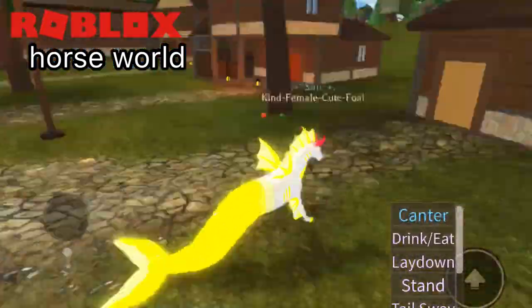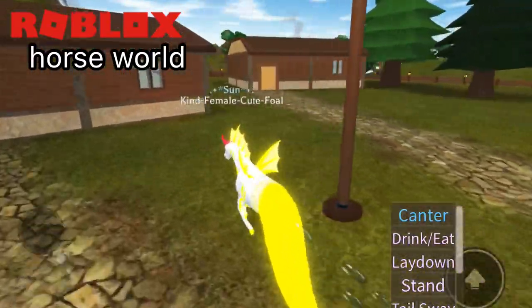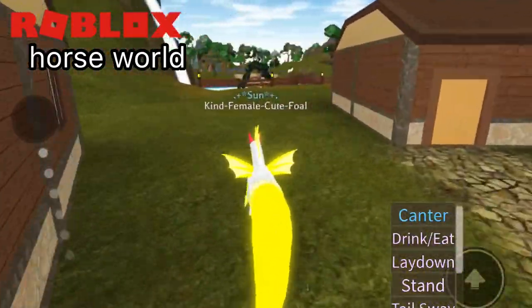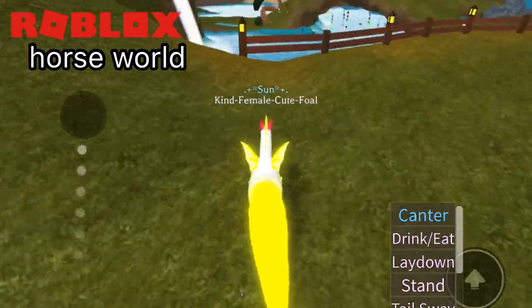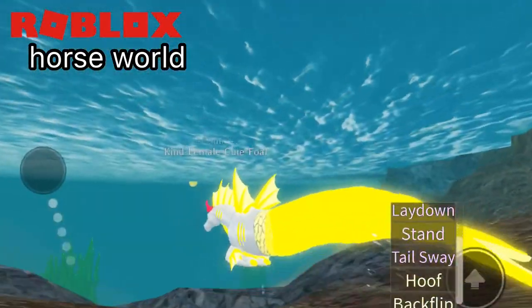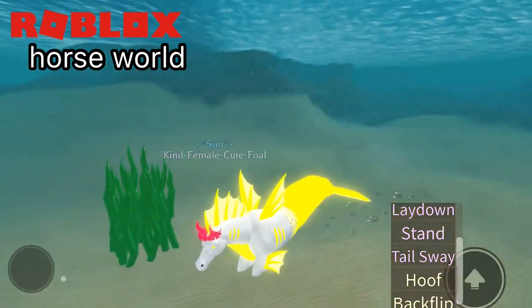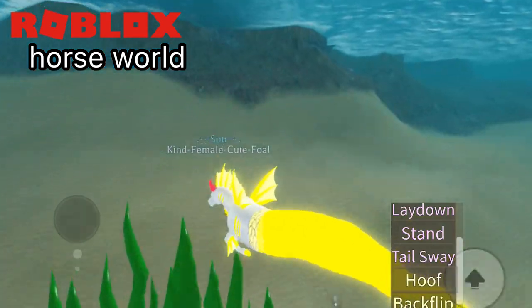And that's pretty much it for the Aquatic Horse foal. But when it swims, it looks so cool, so I'm going to show you guys that. Look at the tail, it's so pretty. Pretty little Sun.